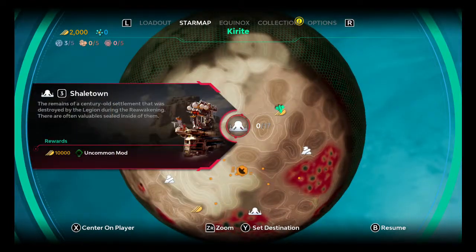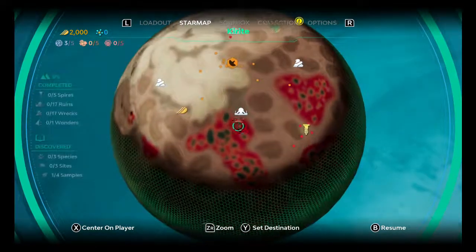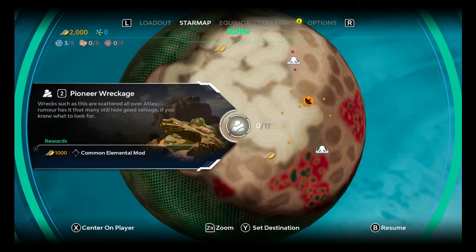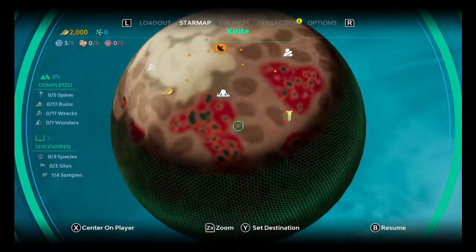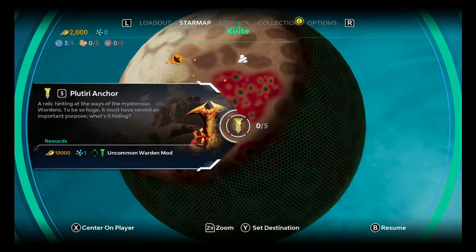Electrum Vein. Shale Town. The Observatory. Glare's Watch. Pioneer Wreckage. The Equinox and another Vein. This thing here — Plateria Anchor.